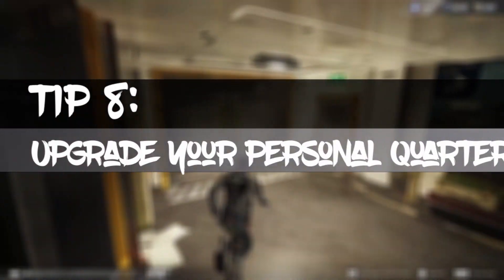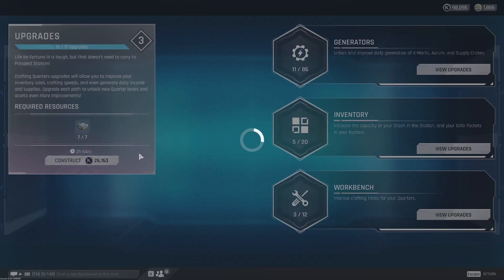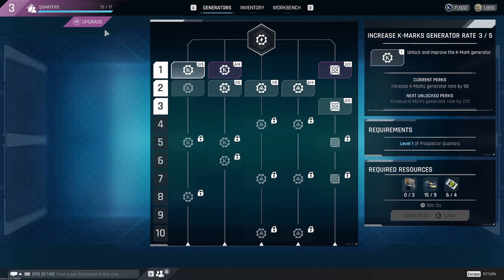Moving into our next tip, do not neglect your personal quarters. You want to make sure that you upgrade these accordingly, because this will be the only way to get more inventory space on the space station so that you can keep putting all your loot away. It will also be the only place where you can increase the size of your safe container space, and it will also provide you with passive income through the K mark generator and a daily drop of loot. All of these things definitely make it worth it to check out your personal quarters and to keep upgrading stuff in there.